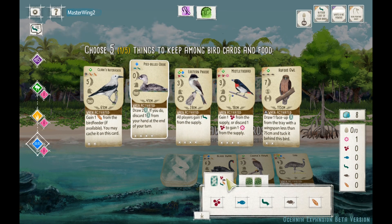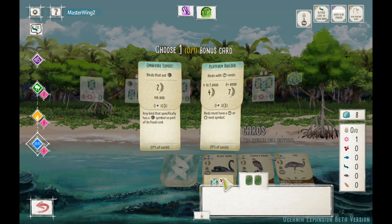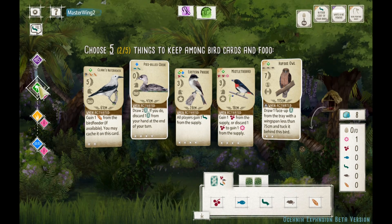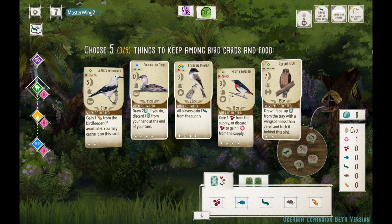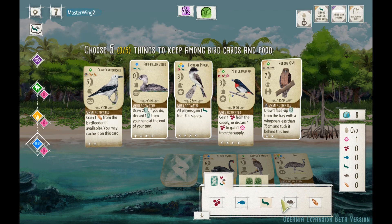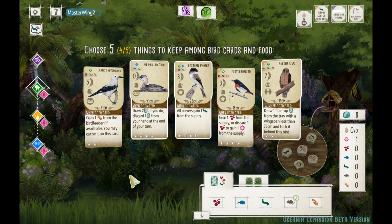The playtesting continues, and here we are jumping into what I hope to be another exciting game. Check out what we have here: the Pied Build Grebe — still like that card, it's from the core game — and Omnivore Expert and Platform Builder. I like this Rufus Owl. We'll look at the Bird Feeder. A couple Nectar in the Bird Feeder. We maybe can get this Rufus Owl down. Eastern Phoebe. We could play that in the Grassland. Lay eggs, then play the Grebe.